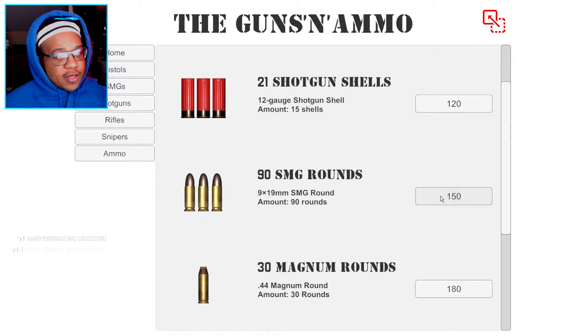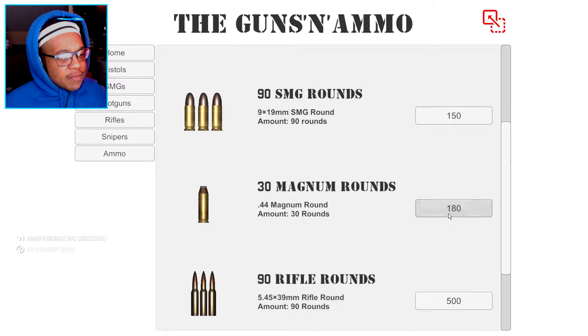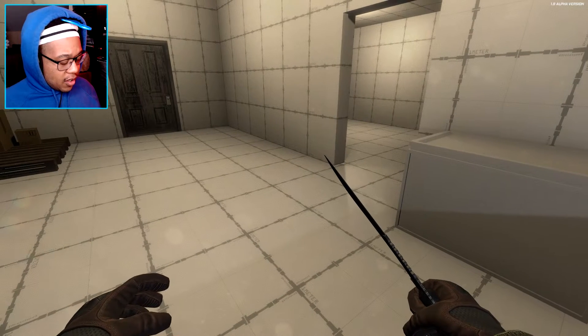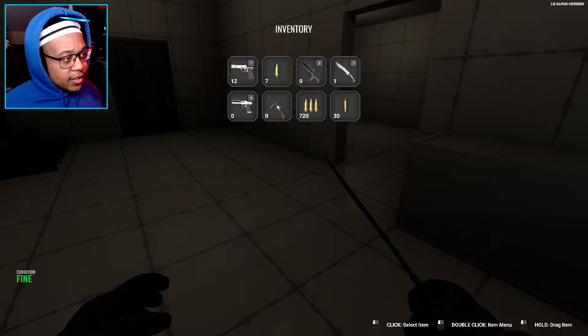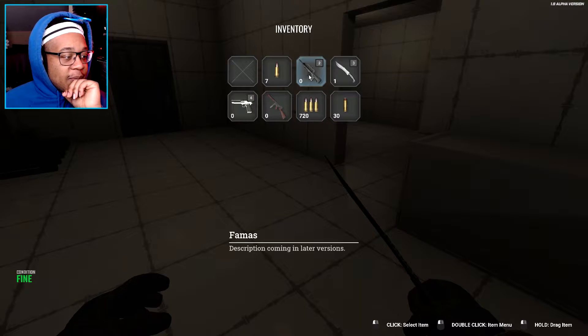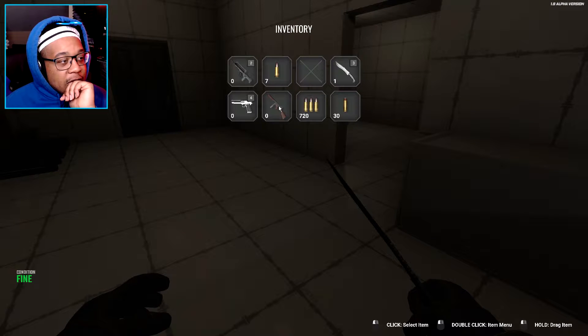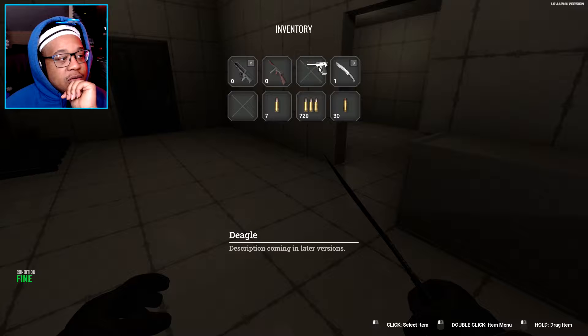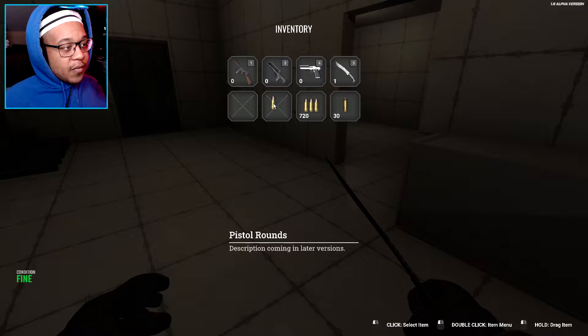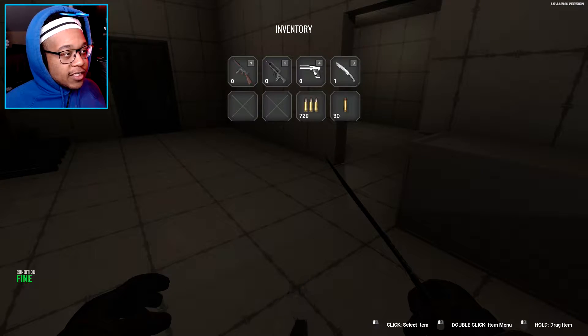SMG rounds — I'm going to buy a lot of those. Did I buy a Deagle? Yeah I did. Let's buy some magnum rounds as well. We don't have any inventory space for that. How do I check? I do want to keep... actually I don't want to keep this. I'm going to drop the FAMAS — it's my favorite assault rifle though. But the Thompson is my favorite submachine gun. What am I going to do about this? I might just have to make a shortcut. These are pistol rounds, I don't need that. I don't have a pistol on me, I just got the Deagle.